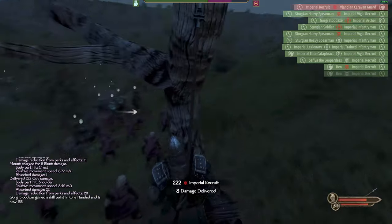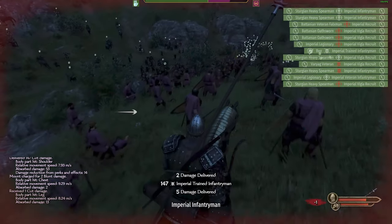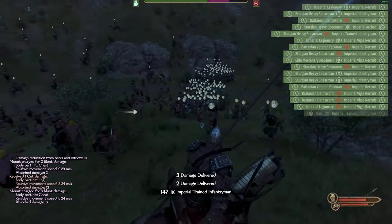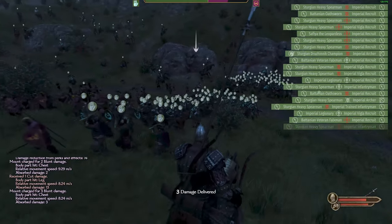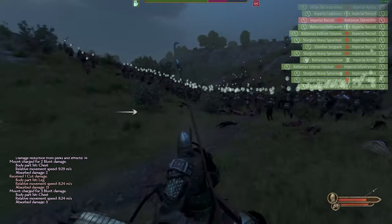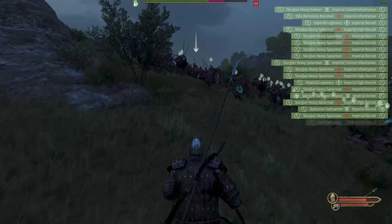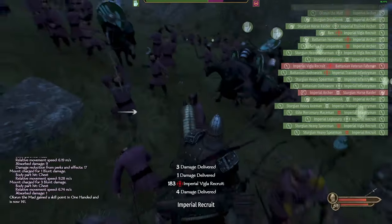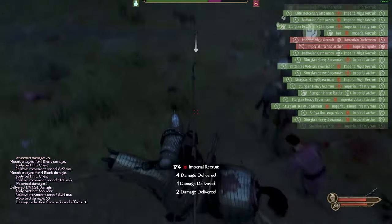My cavalry cuts up their light units and archers while my infantry heads into the thick of it, butchering because they're all clustered together. My cavalry is then picking off anyone who runs and anyone who is out in the open. This results in minimal casualties with maximum destruction.